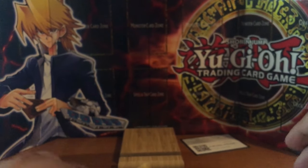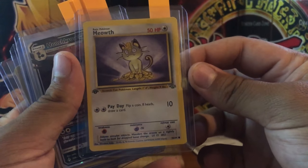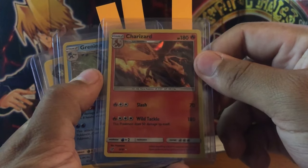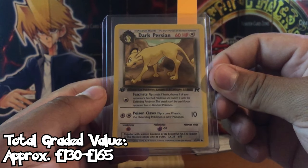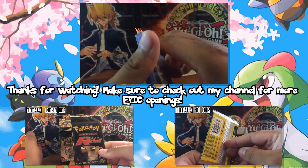That brings us to the giveaway guys. I hope you've been subscribing, liking the video, sharing if possible, and commenting - especially. Do it again on this video as well. In a week's time we'll go through the comments, find one lucky winner, and they will get all of these cards: a Meowth First Edition Jungle, a Honchkrow GX from Unbroken Bonds, a Charizard from the Detective Pikachu set, a Greninja from the Detective Pikachu set, and a Dark Persian First Edition card from Team Rocket. I hope that's enough - good luck, and you'll know in about 7 days who wins.